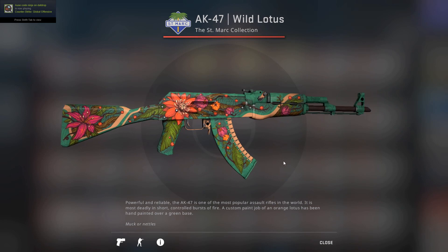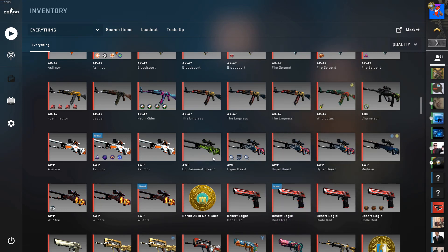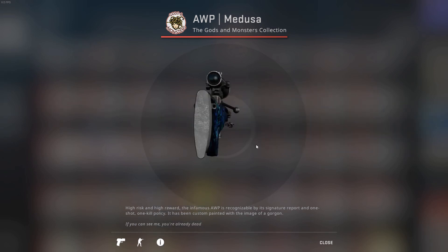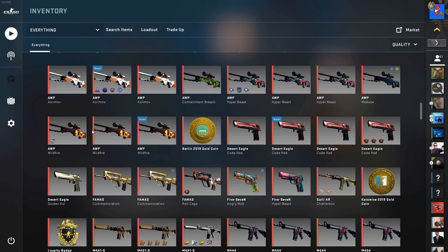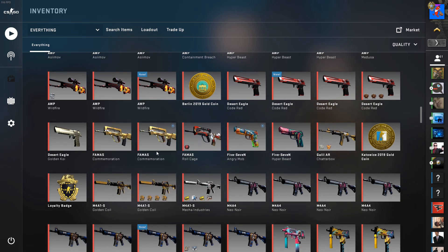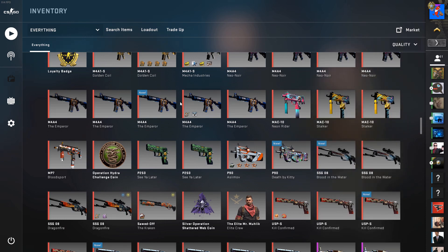Got some more AWP Asimovs and other AWPs. Got my AWP Medusa Well Worn — first Medusa I've owned, it's pretty nice looking. Got some AWP Wildfires, my Berlin 2019 Gold Coin, some Deagles, a Desert Eagle Commemoration, some other pistols, my Katowice 2019 Gold Medal, a Loyalty Badge, a bunch of random M4s — mostly Neo-Noirs and Emperors from trading.